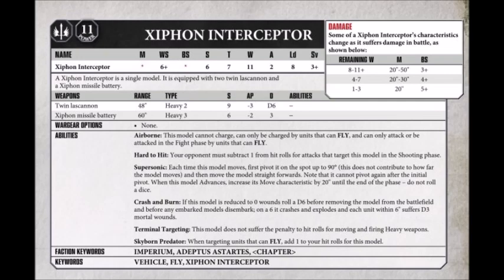It also has the skyborne predator special rule, which means when targeting units that can fly, you add +1 to your hit rolls — so it will essentially have a 2+ ballistic skill against any units with the fly keyword, which might be further affected by modifiers. For example, against a flying tank like a Tau Hammerhead in Devastator Doctrine, those 4 lascannon shots would do an average of 7 or 8 wounds. If you fire the missiles at the same target, they'll typically do around 2 wounds a turn — though with damage 3, it'll likely be either 3 wounds or none. So you can typically expect around 10 wounds on a flying vehicle without any negative to-hit modifiers, and that's without any other buffs.